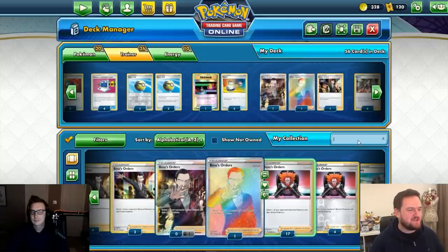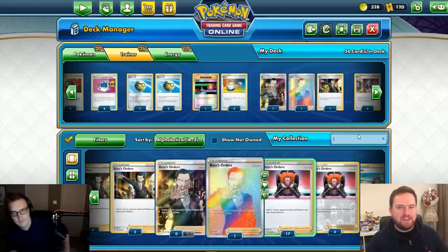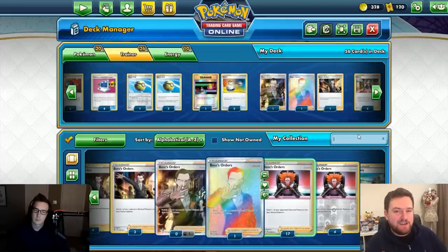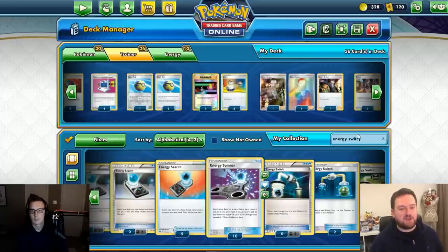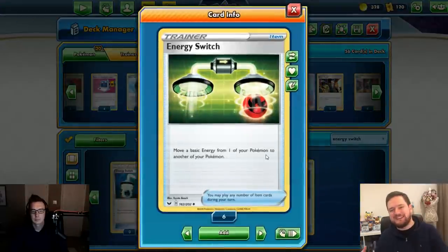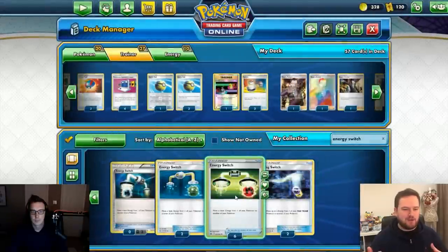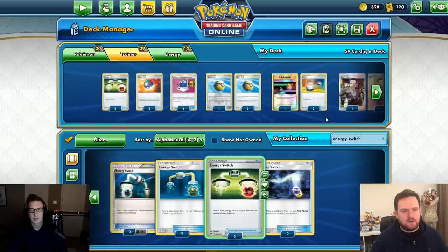Moltres can accelerate energy, but sometimes we want that energy on Eternatus so we can start attacking. Energy Switch solves this — it moves an energy from one of your Pokémon to another. We can use it to shift energy from Galarian Moltres onto Eternatus to attack as quickly as possible. We'll put in three copies.